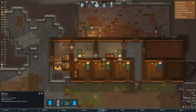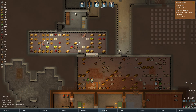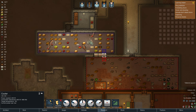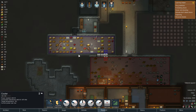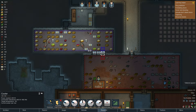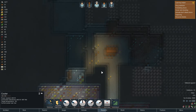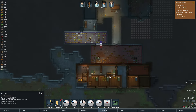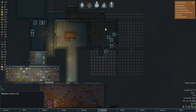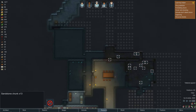The freezer is doing alright. We've got one cooler turned off — we don't need all three right now, but if there's a heat wave or we want to expand the freezer we can turn it on. We've got 1200 potatoes, 1200 rice, and quite a few dead animals in there — we're well set for our small number of colonists. I might start looking at bringing the power situation inside once the digging's done.